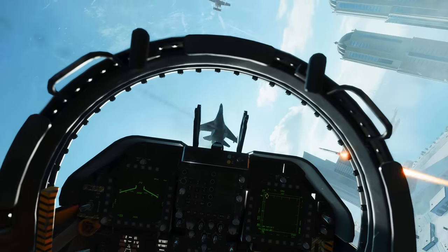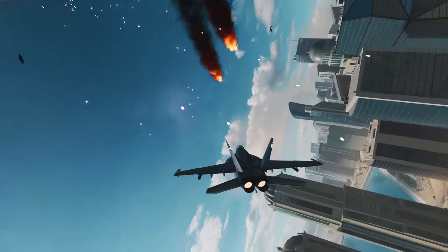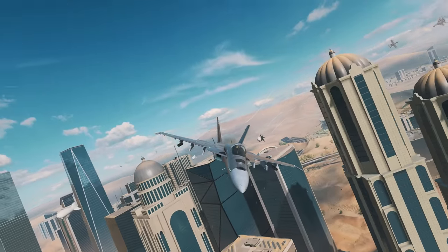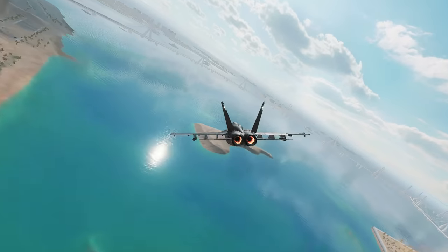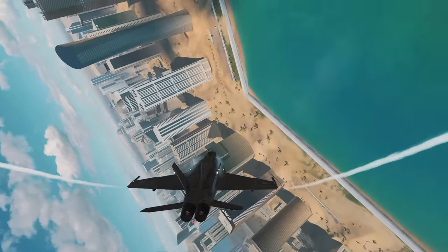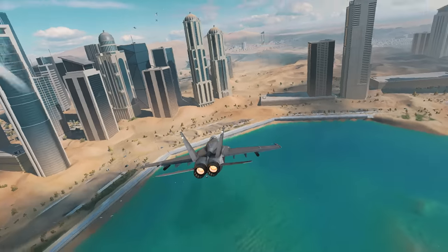Maybe explain why I've got rocket pods equipped instead of missiles. There was a conga line. This is the map for dogfighting now.